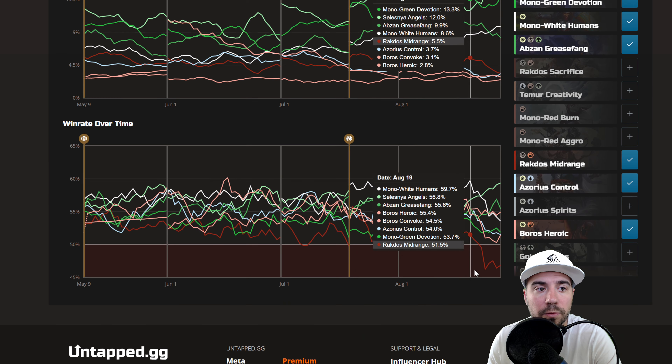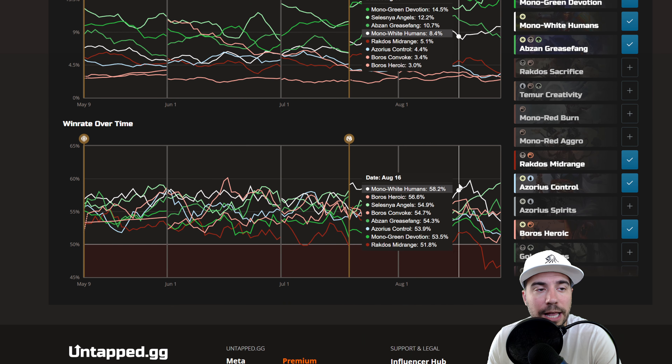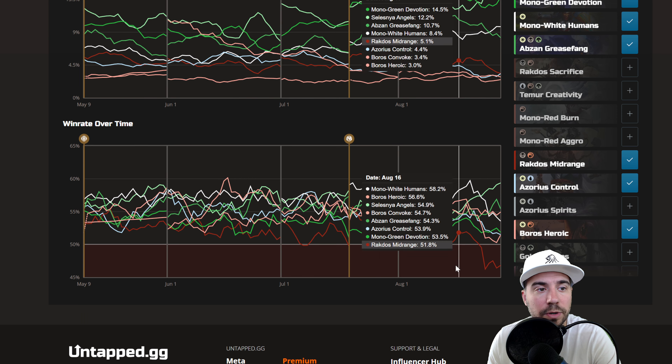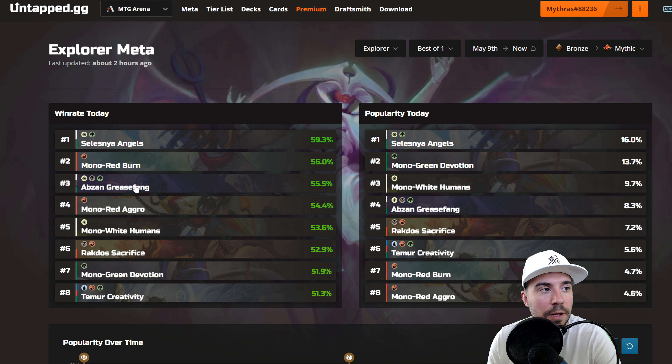So Slezny Angels appears to be a good hard counter to Mono White Humans. It's always nice to see how things move around when we look at what was doing well last week. Rockdose Midrange is really not doing well there.